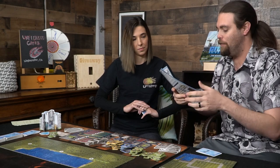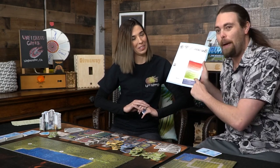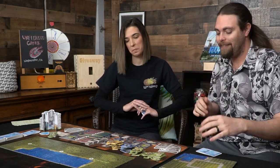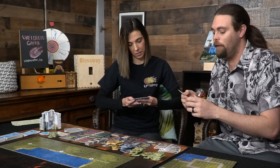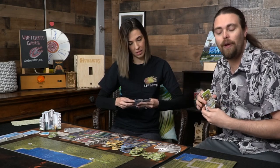The back of the rulebook tells you how successful you are based on how much happiness your city achieved — or not successful, as the case may be. Every player gets four cards in their hand. These cards range from something like a firehouse to a commercial zone to a residential zone.